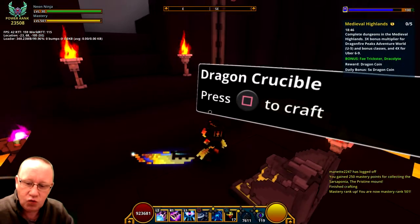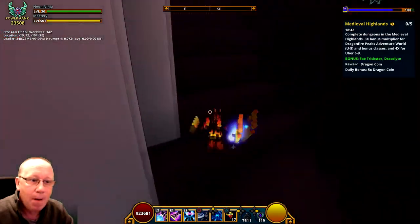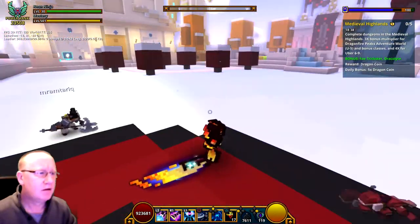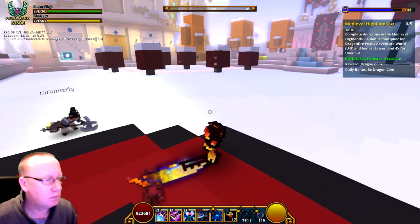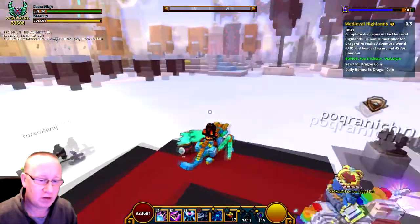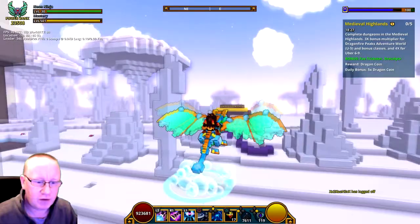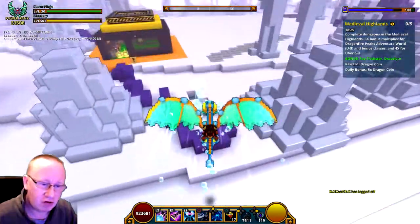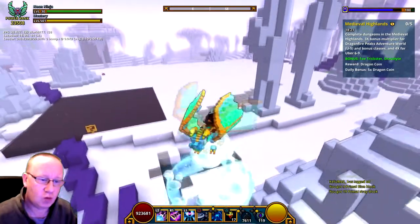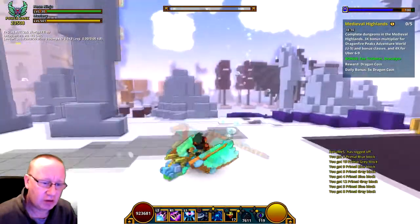That's given me 250 mastery, which has actually pushed me up to nearly 502 — we're just a fraction off. Let's have a quick look at the dragon first. Bubbly fragment dragon — does it do anything special? Oh no, it sticks below into the water, which is OK.